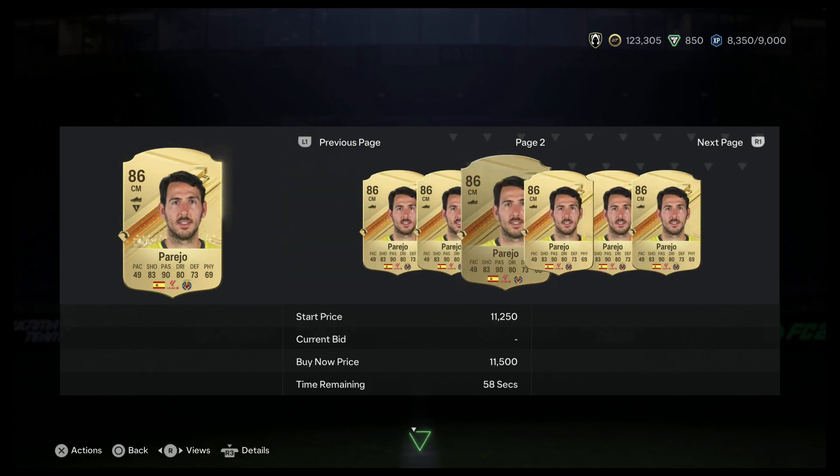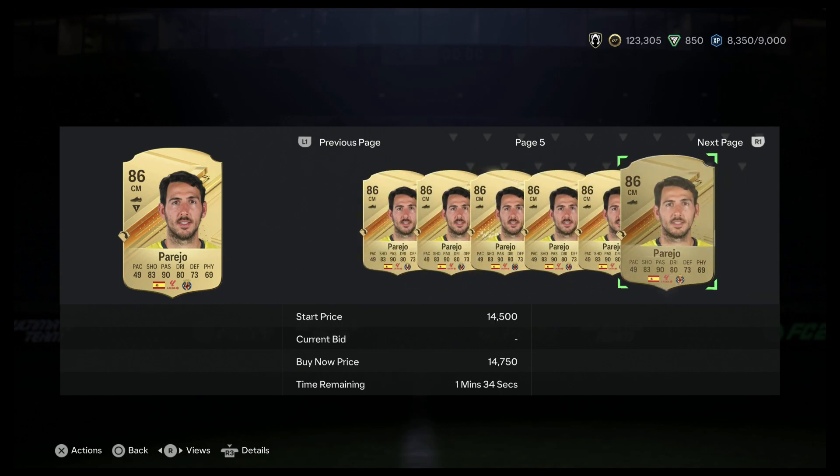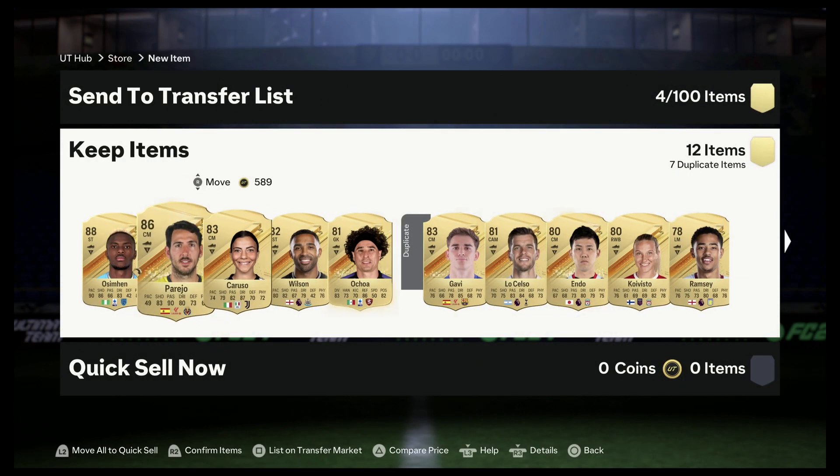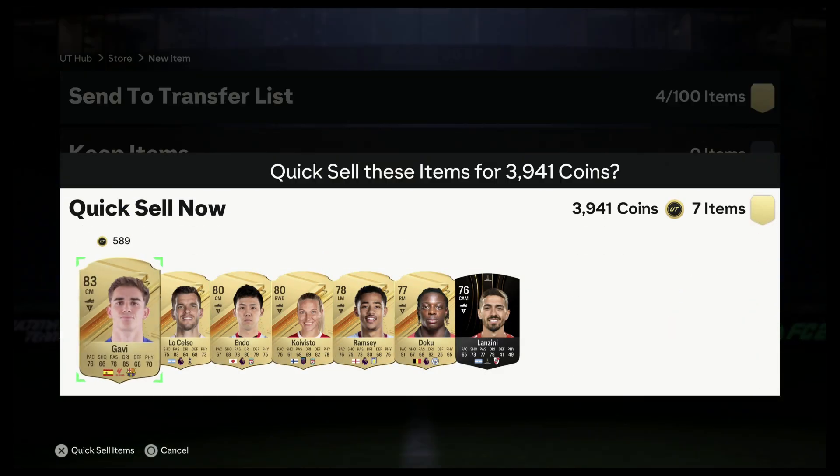And then we have Parejo — goes for about 12 grand, 10, the cheapest. Not too bad. We got Ochoa in the house — legendary goalkeeper from Mexico. Get about 4,000 from this.